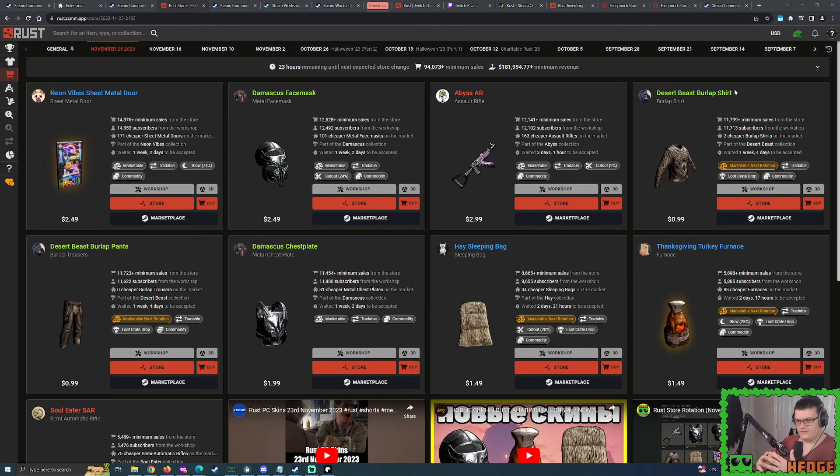We also have to consider what prices we might want to offer for the Desert Beast Burlap Shirt and Pants, the Hay Sleeping Bag, Thanksgiving Turkey Furnace, and the Soli Tussar. These skins are regular skins - they are not abnormal. They will only become marketable when the Rust Door rotates tomorrow, Thursday. We're going to try and figure out prices for all of these, and we might actually jump in and make considerations if we want to actually buy certain skins.